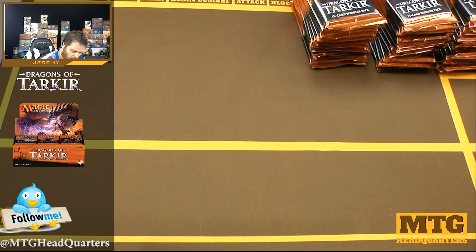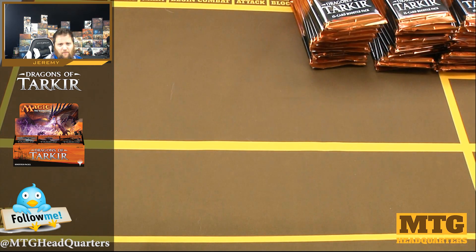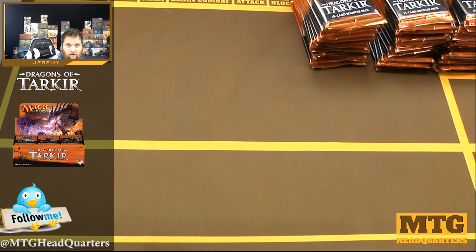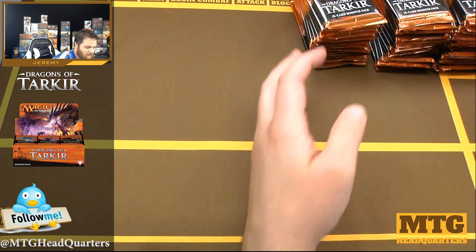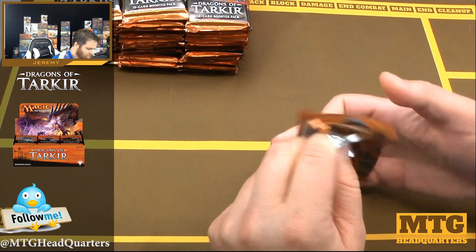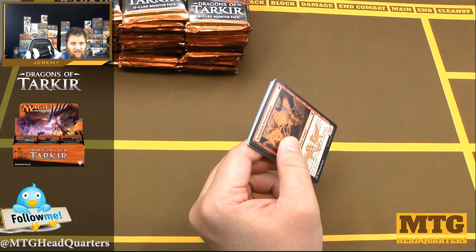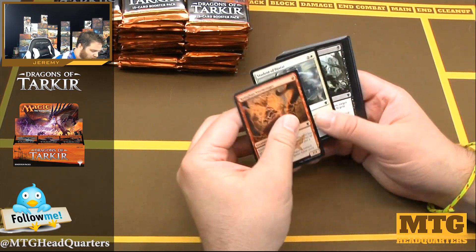Most notably, Collected Company would be in this set, as well as Narset Transcendent — who never really fulfilled expectations. Everyone was hyped up about her but it just didn't play out. We have Kolaghan's Command, Dragonlord's Command — these are all like a few dollar cards but certainly not a bad pull in the shiny version. Not looking for anything specific, just some nostalgic fun.